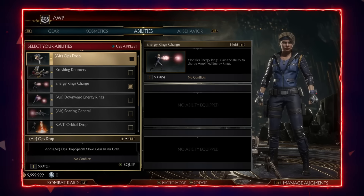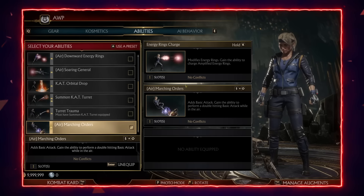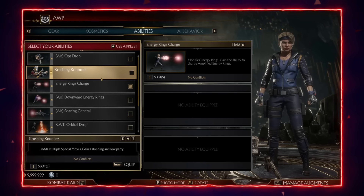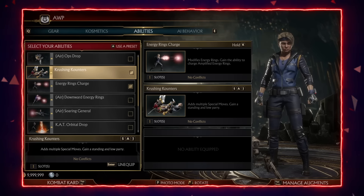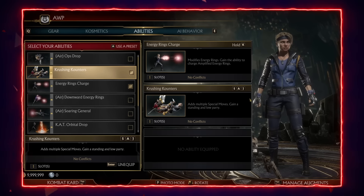The energy rings charge is a fantastic move because it allows Sonya to cancel her amplified energy ring blast. Normally when you amplify Sonya's energy ring she fires two rings, but this ability lets her charge up the second shot and dash cancel it, giving her extra damage in the corner and sometimes even mid-screen with correct spacing. It makes her mix-up game specifically in the corner far deadlier.